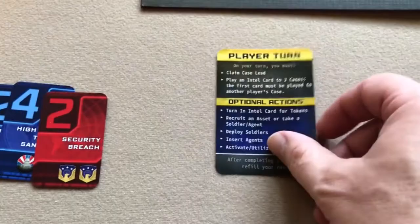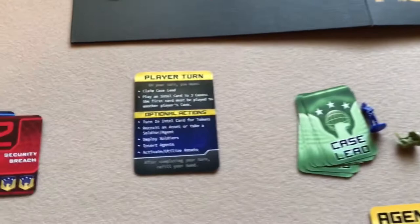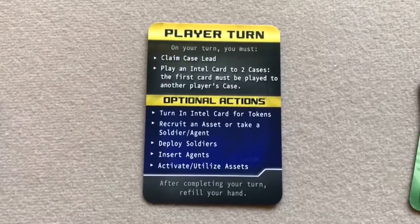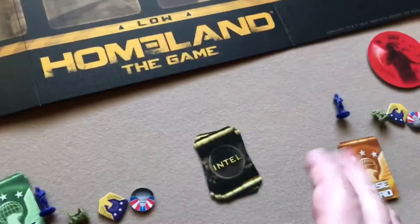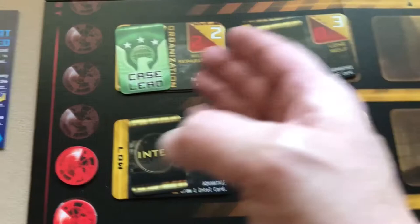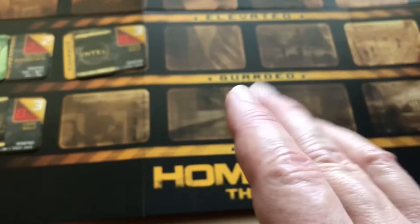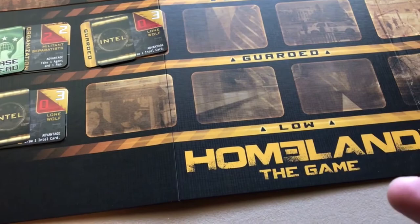After revealing new threats, the terrorist turn ends and you go to player turns, starting with whoever has the terrorist marker. On a player's turn there are two mandatory actions: claim a case lead by placing one of your case lead cards on an unclaimed threat, and play two intel cards to threats on the board. The first intel card must go to a threat you are not the case lead on; the second can go to any claimed threat.